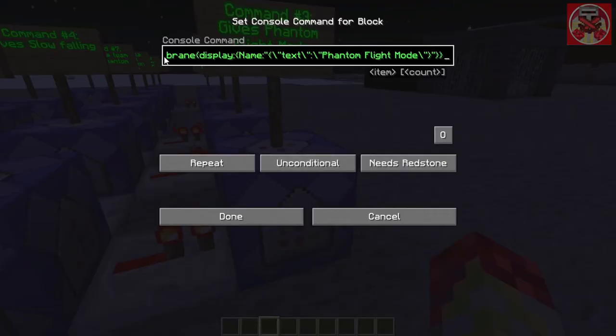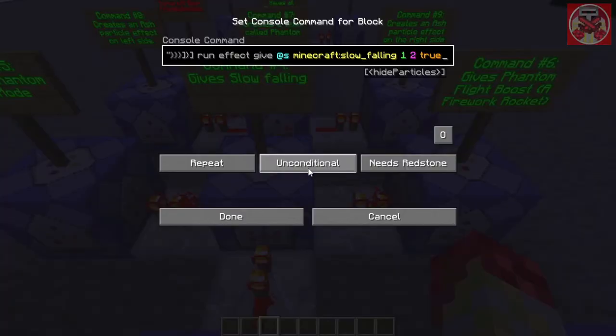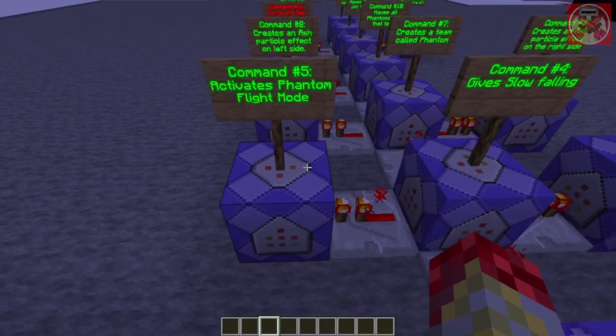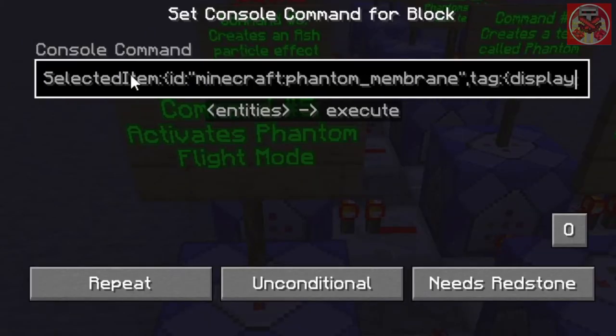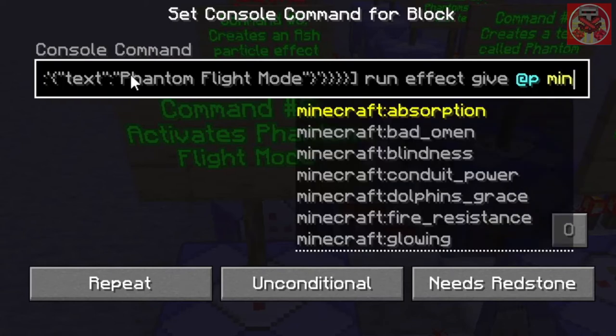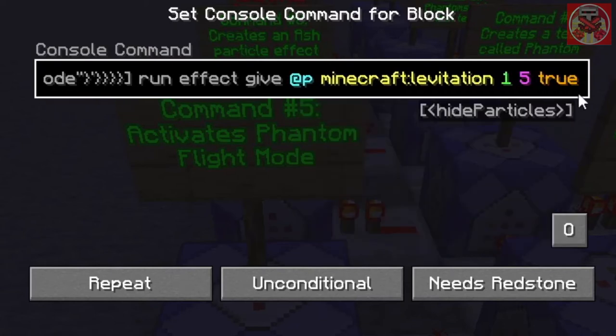This command gives you the special phantom membrane called Phantom Flight Mode. The next one gives you the potion effect of Slow Falling 3. Then this one activates the Phantom Flight Mode — when the special phantom membrane named Phantom Flight Mode is selected, it runs levitation 5 for one second.